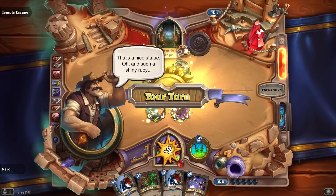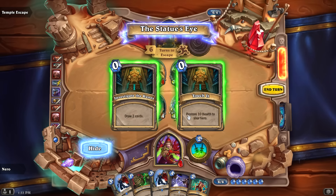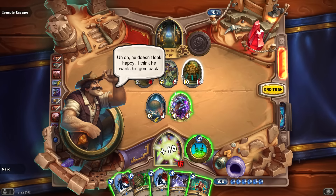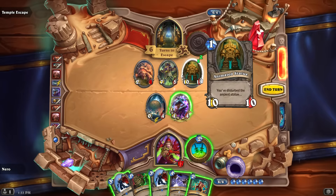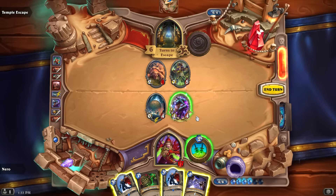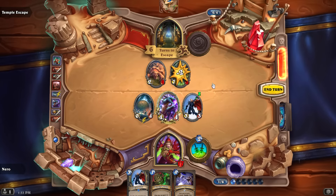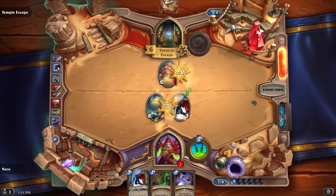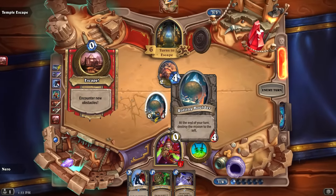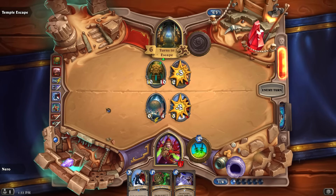A nice statue — such a shiny ruby. Draw two cards or restore ten health — I'll touch the statue for ten health. That made the boss summon something. I zap that back into his hand and disguise-toast the 7/5, then trade into the other minion. The boulder is still there — I didn't realize it stays, so he'll just put out the statue again.